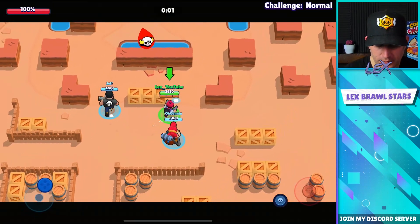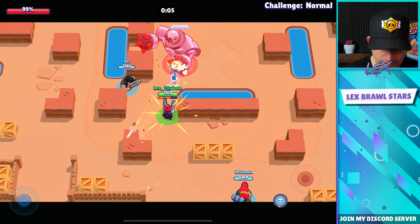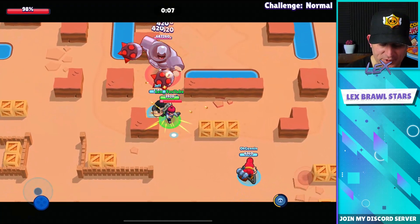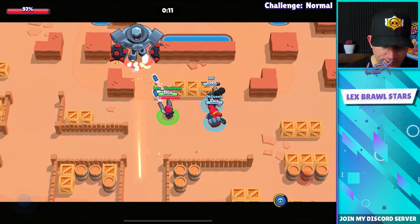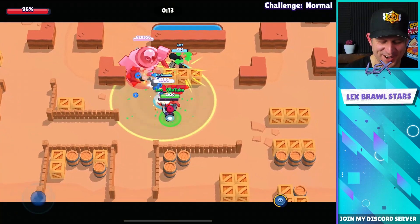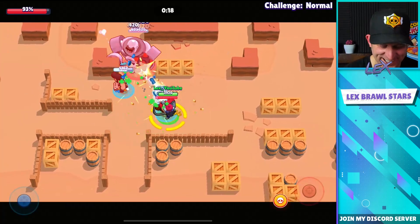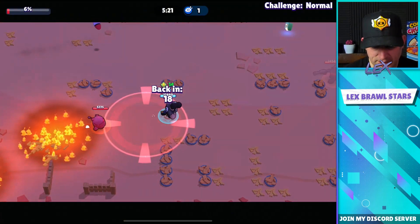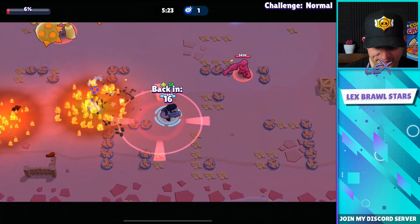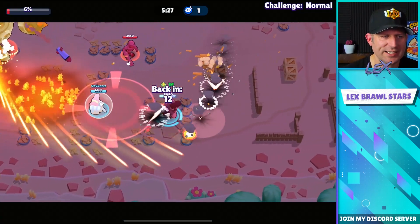All right, little casual Insane 3 mode — why not? Gun is just standing there, we need him. He's probably getting a Snapchat from somebody. Jeff is just running around at 6 percent as we respawn and do a tiny bit of damage.